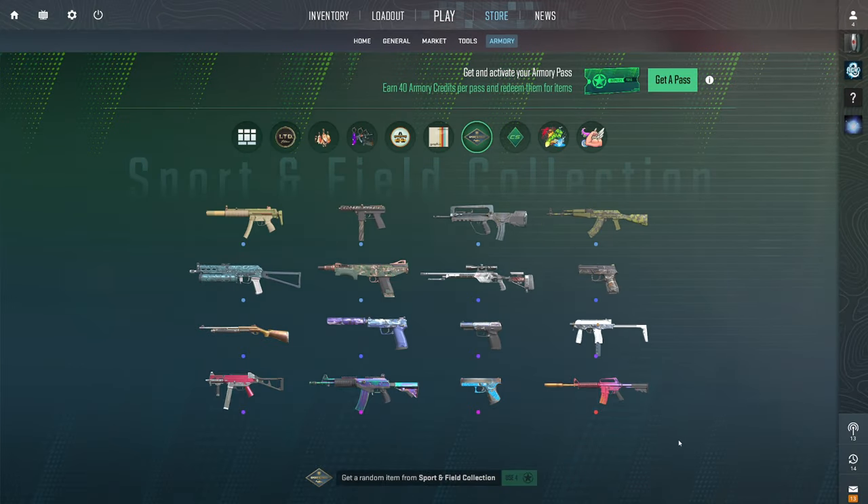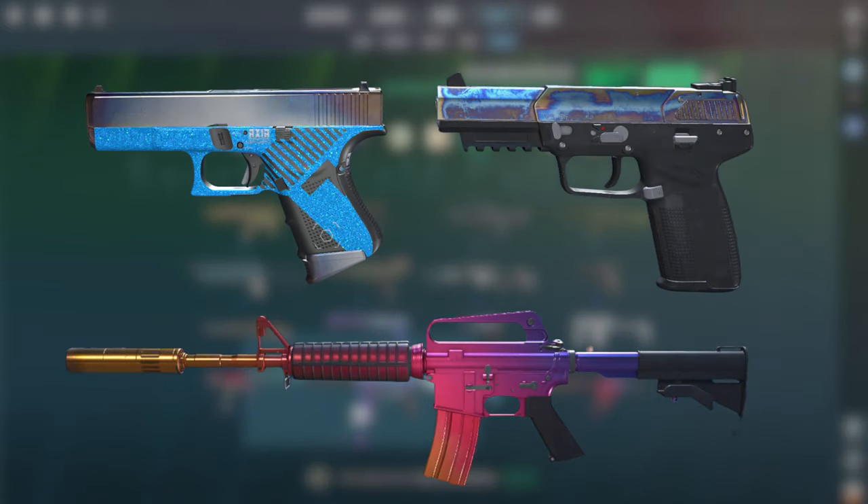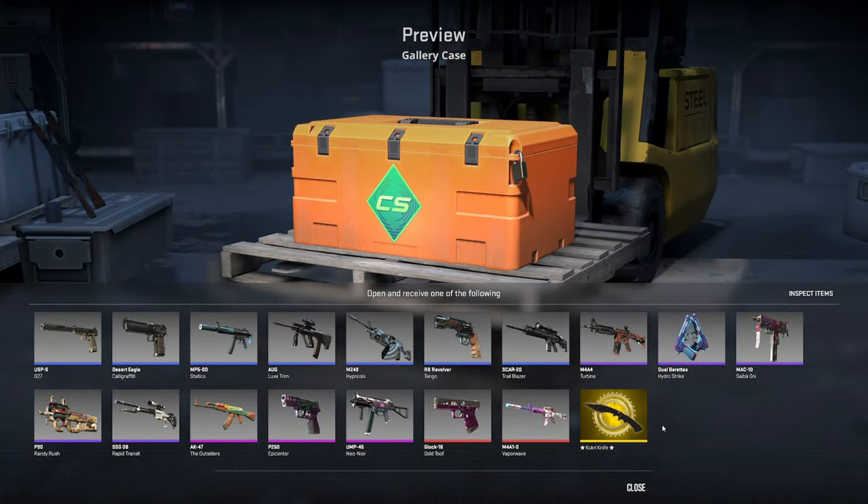Next up is the Sport and Field collection, having some really nice skins like the M4 Fade, the Glock Axia, and the 5.7 heat treated — a case hardened ripoff. And lastly, we have the brand new gallery case that has some decent skins featuring a new AK skin and an M4 skin, while also continuing on with the Kukri knife collection.